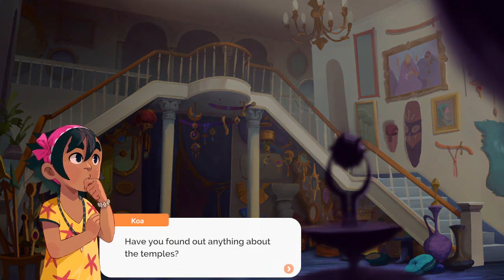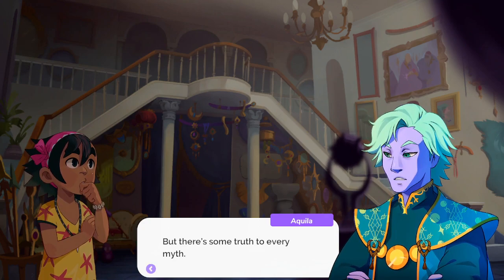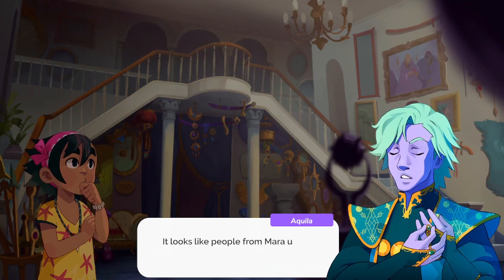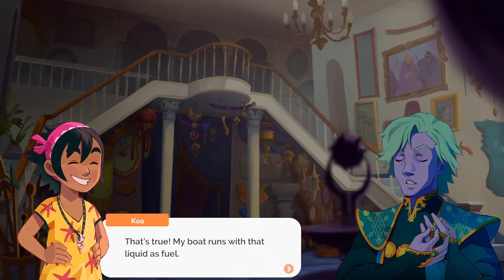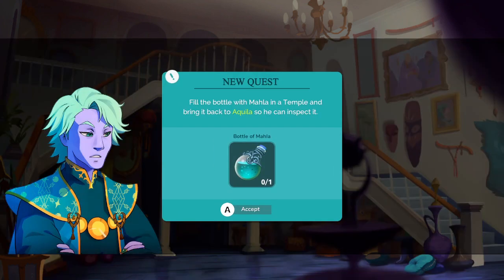Have you found out anything about the temples? The book is just a collection of short mythical stories, but there's some truth to every myth. There's some kind of connection between the fountains and the temples. It looks like the people from Mara used this liquid as an energy source. My boat runs with that liquid as fuel — could you bring me some of that fuel? So fill the bottle with Mala in a temple and bring it back to Akiva so he can inspect it.